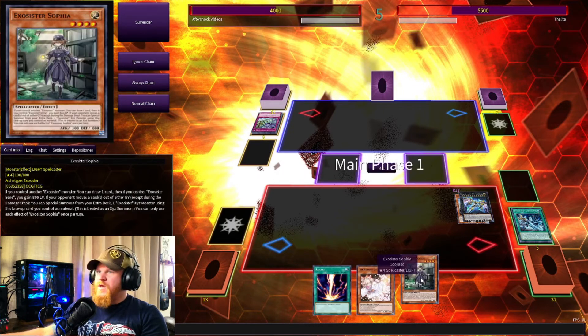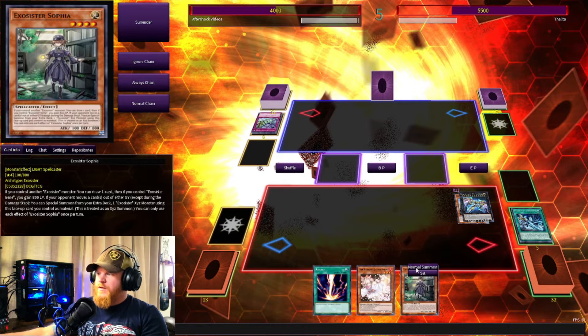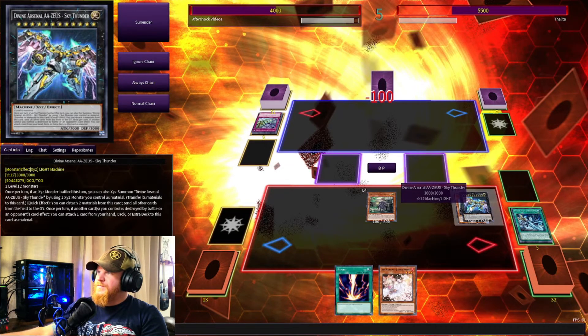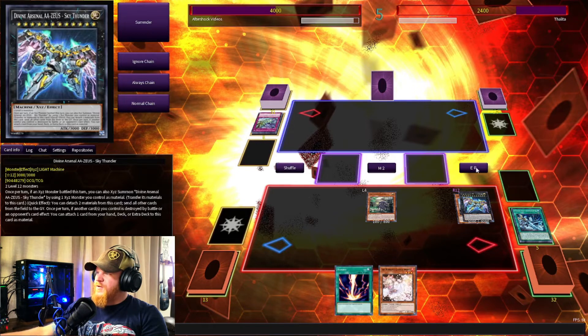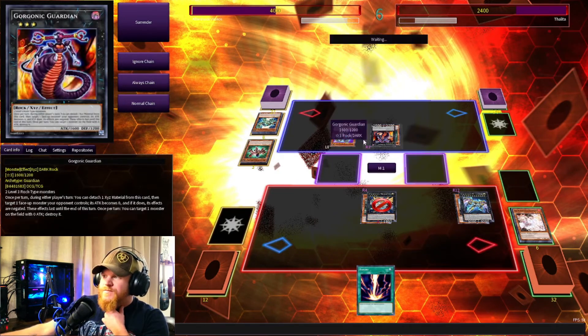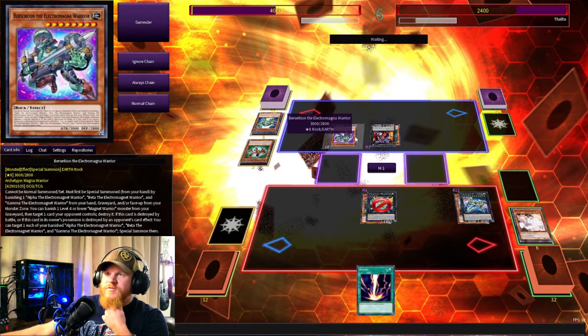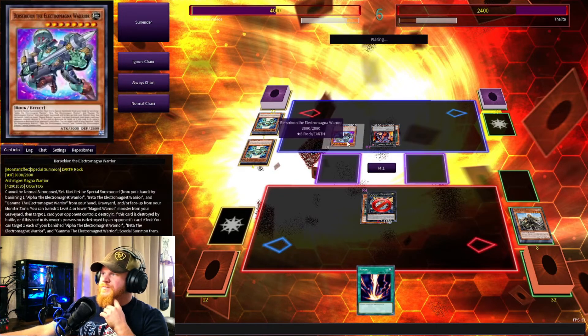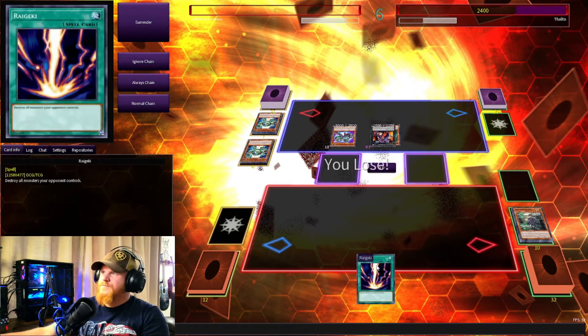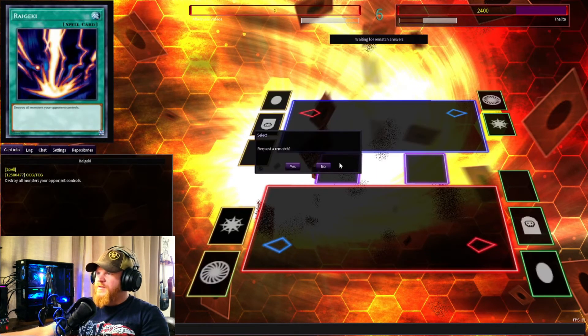Nice. Man, Zeus is pretty good. I think we might have it — maybe not. Let's normal summon Sophia and just battle — attack for 100 — and attack with Zeus. Main phase two, we have nothing, but we still have Ash and Raigeki in hand which is pretty good. Now if they attack me I can activate Zeus and board wipe again potentially. There's Berserkion — well, I had the outs for it. So we lost that one, but let's get into another duel and see if we can do any better.